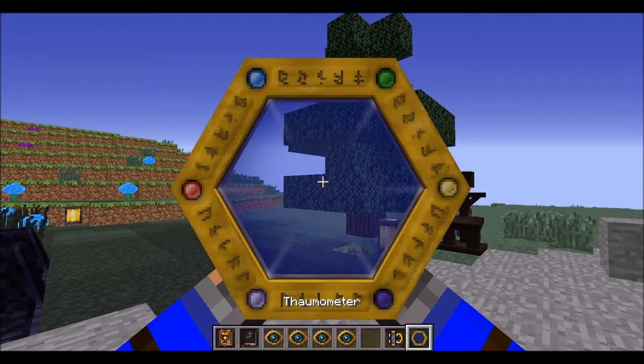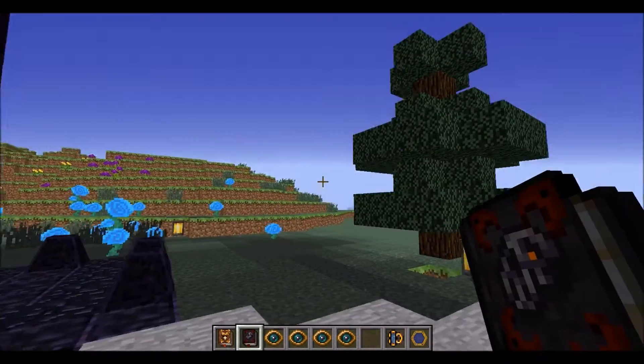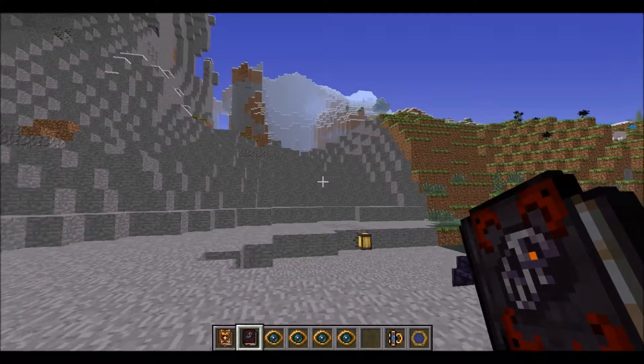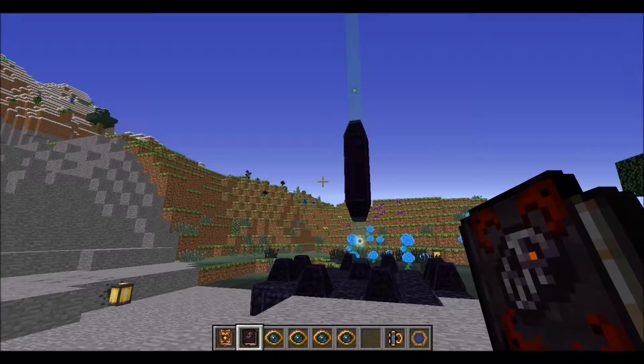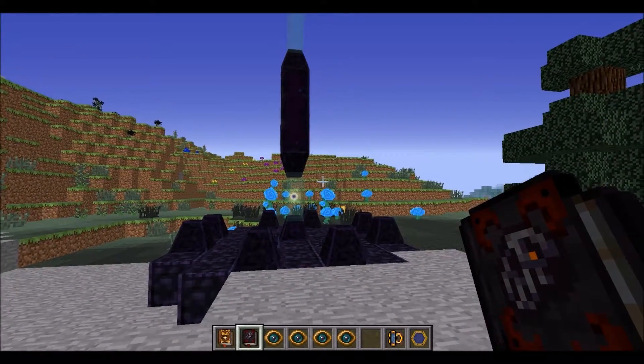The first thing you're going to need is the Crimson Rites. It's a book that's a rare drop from the Crimson Cultists that are found around these obelisks. It's a rare drop, so you're probably going to have to search for a while to get it. It's taken me several hours to find it before, just wandering around.